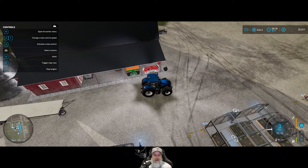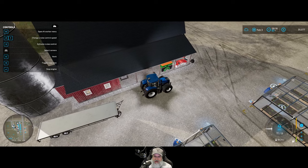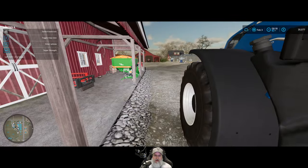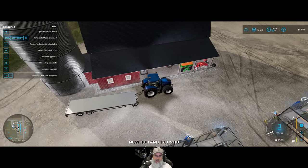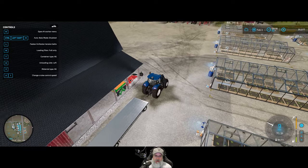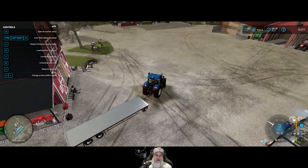I'm thinking about getting rid of this vanilla - well, base game - barn and replacing it with a modded version of the same barn but one that has an actual functional silo. It just bugs me that we have that big giant silo there and we can't actually use it - we can accomplish that through some mods.